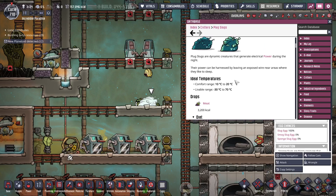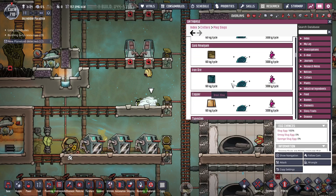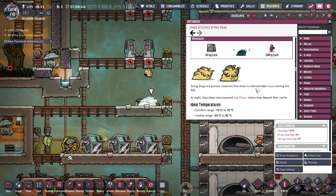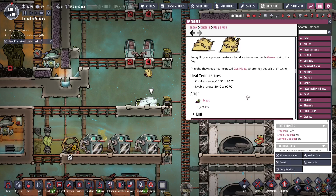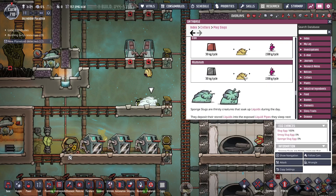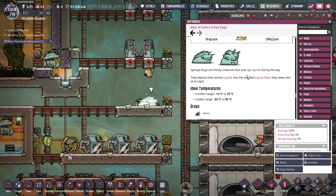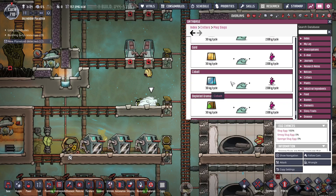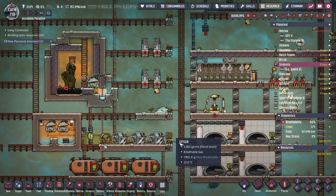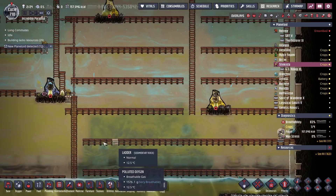What does a sponge slug do? So they deposit the stores. Okay, so while they do eat metal they absorb liquid and then put it into pipes. Very strange — not entirely sure what the uses of them are, but hey, new critters.